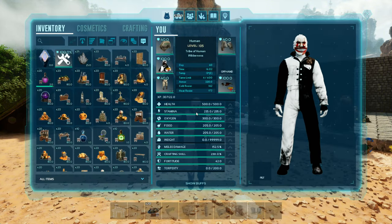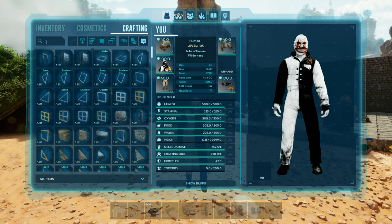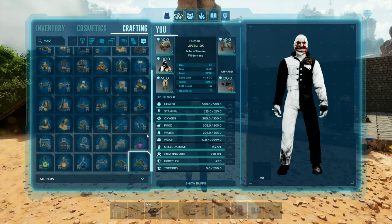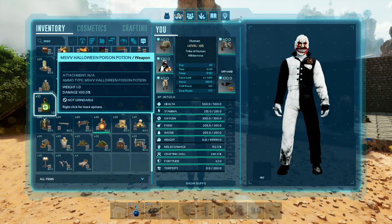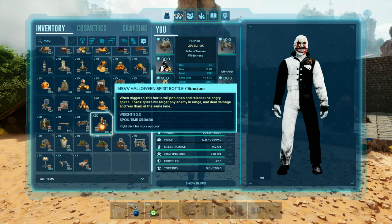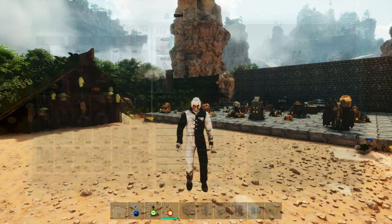This one has all of these items — all of these engrams — that go with it. If you decide to get this and you want to find them in your crafting, all you have to do is type in MSV and they will all show up. Now, there are three special ones: a Halloween Purifying Potion, a Halloween Poison Potion, and a Halloween Spirit Bottle. These are unique in the sense that you can throw them and they have different effects.